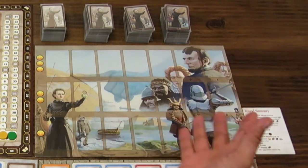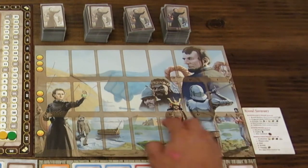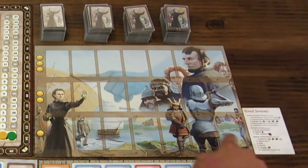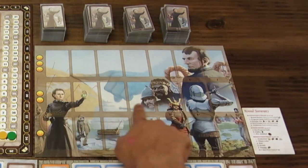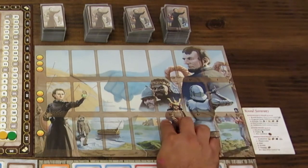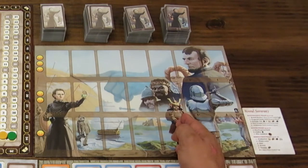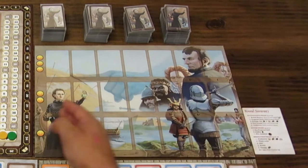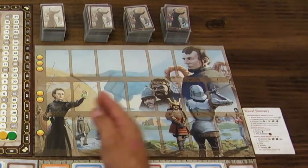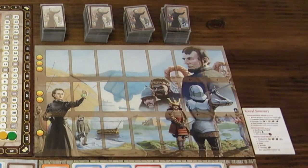Tenemos dos tableros. Uno es el tablero donde se ponen las cartas de progreso, que indica cuánto cuestan y qué cantidad de cartas hay que poner. La primera fila cuesta una moneda, la segunda dos monedas, y la tercera tres. Además indica las columnas: cuando hay hasta tres jugadores se llena hasta la tercera columna, cuatro jugadores la cuarta, y cinco jugadores llena todo el tablero. Para dos jugadores solo llenamos cuatro columnas.